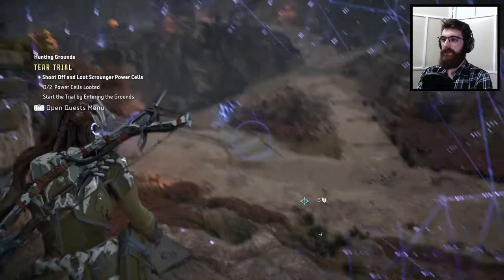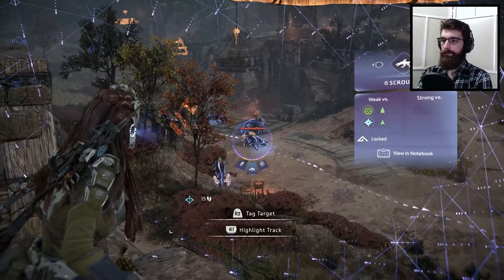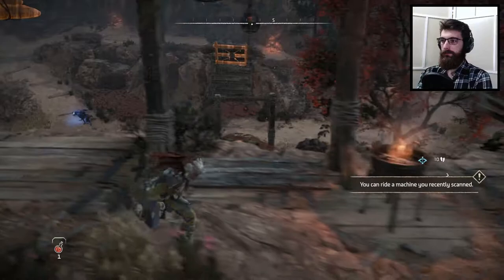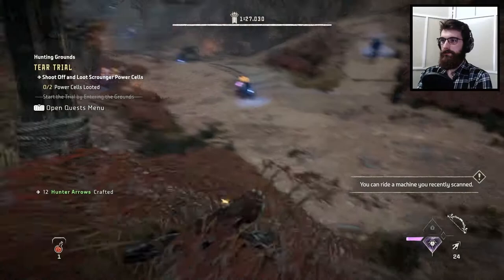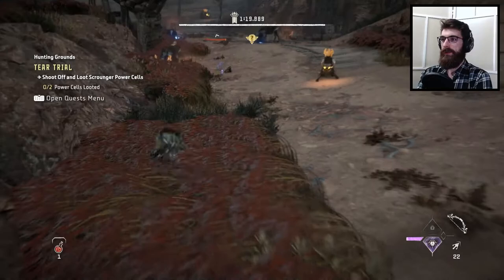I hope they have a good hunting ground theme again. Power cells — let's make sure we tag some parts here. It's on the back, okay. Let's do him, and then let's do him. All right, let's go. That's one. That's two. We have to loot.